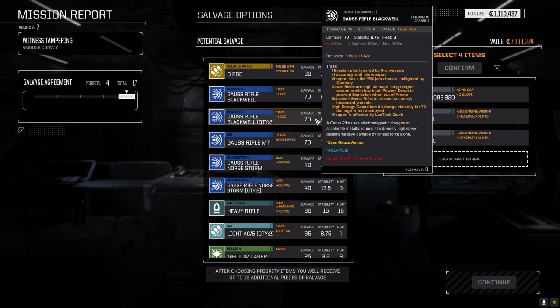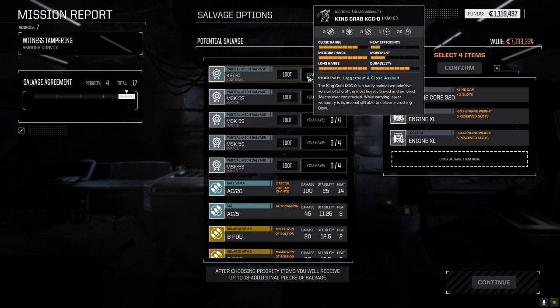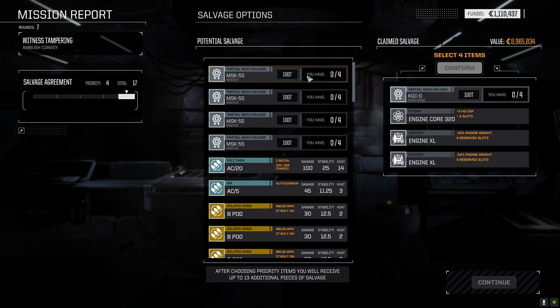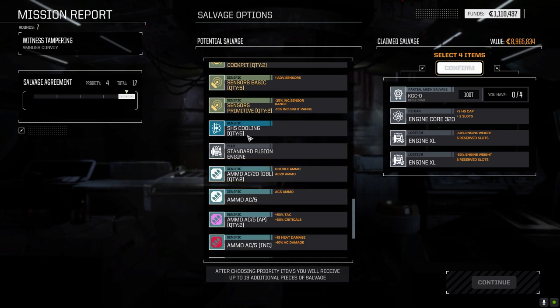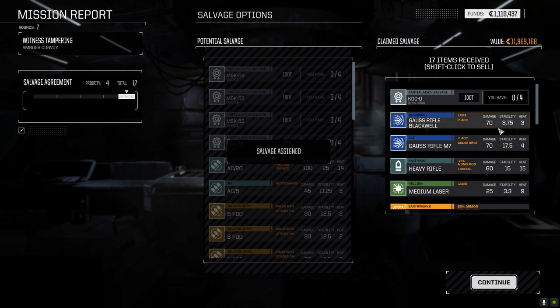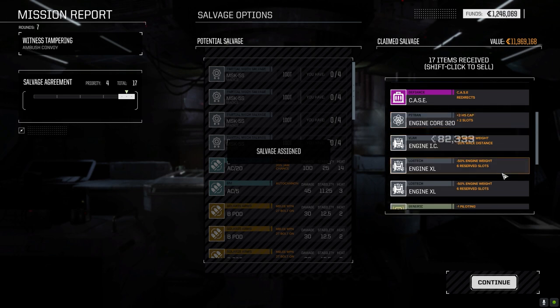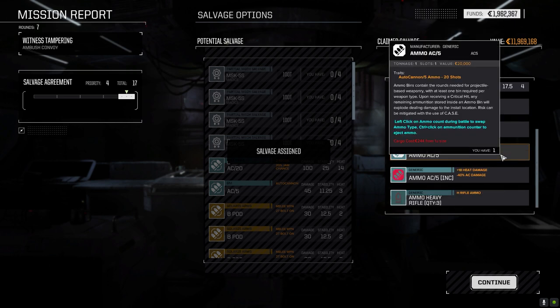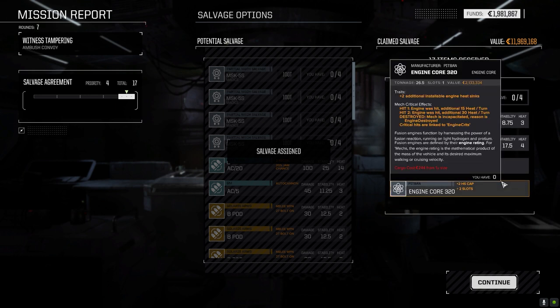I can't remember if we've got a Blackwell on the Bushwhacker - I think we do. We take the King Crab part maybe - it's the old one though. If we get more King Crab parts we can use that. Let's take that and roll the bones, see if we get Gauss rifles out of this. Yeah, we did - we got a couple. That's fine, enough to experiment with. Get rid of extras, keep the case, get rid of the 95 core and AC5 ammo.